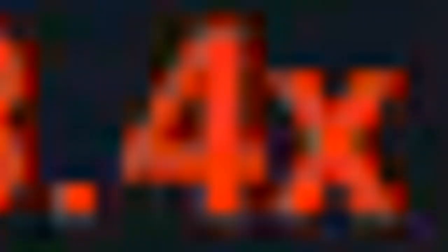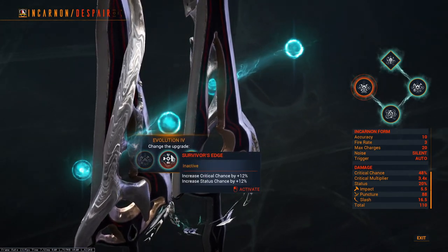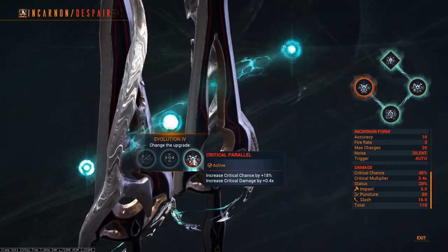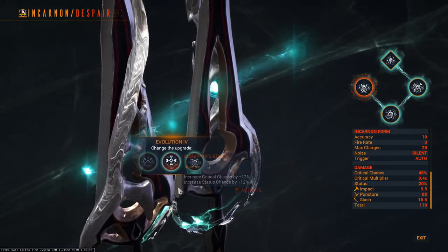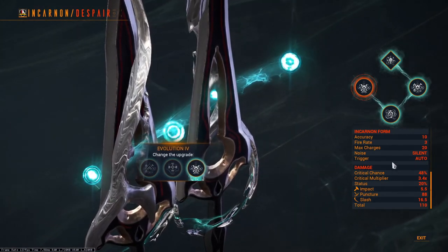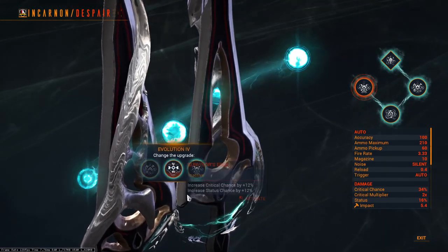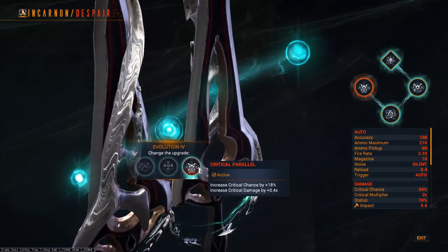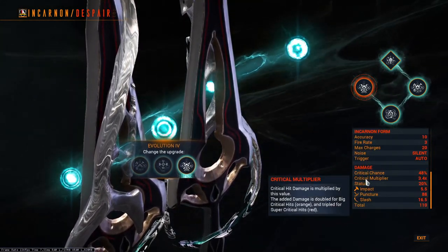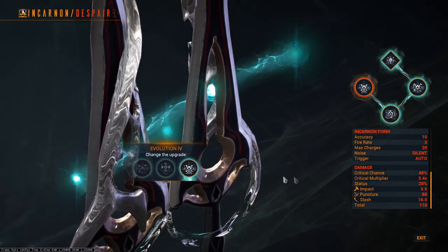Evolution 4 offers: increase status by 24%, increase critical and status by 12%, or increase critical chance by 18% and critical multiplier by 40%. These options matter more based on how you want to modify the build. If you need status, go for the status route; if you need critical, go for the critical route. As I tested this weapon, I thought the damage AoE it provided was good and just needed more of a bump to hit harder, so I stayed on the critical route and took the last option to really hit enemies like a truck.